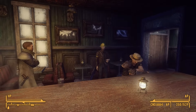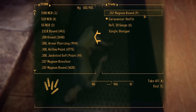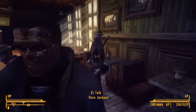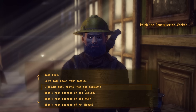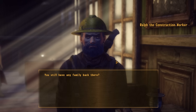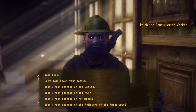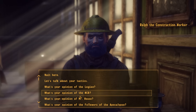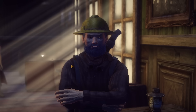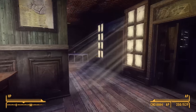We grab some whiskey from the dead barkeeper and leave. Ralph flips me off. 'Go fuck yourself, Ralph!' I thought we had a good thing going. After collecting everyone — our Axe Boy and Movie Star — we're ready. 'We got everyone here. This is top-notch.' Ralph flips me off again. We head to the Crimson Caravan through a loading screen.